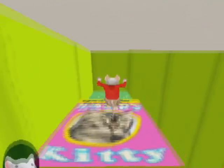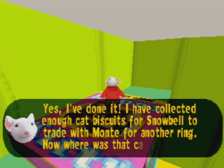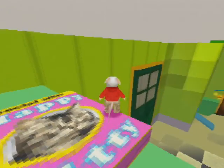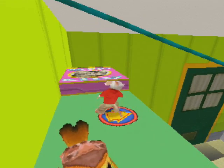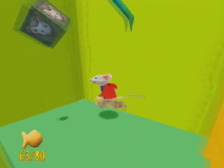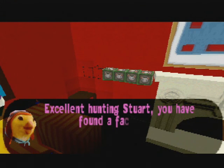Alright, here we go - the 60th cat biscuit! It's right below us, actually. We can also zipline on some things - and that's face block number four. You found a face block - thank you, Margolo.